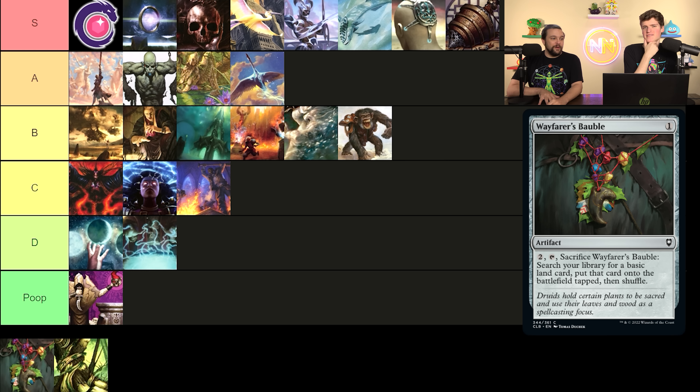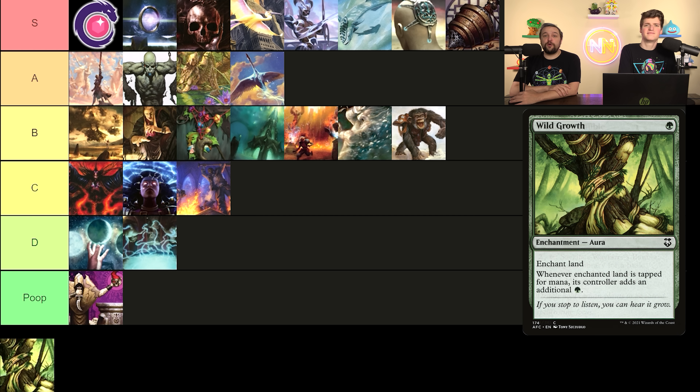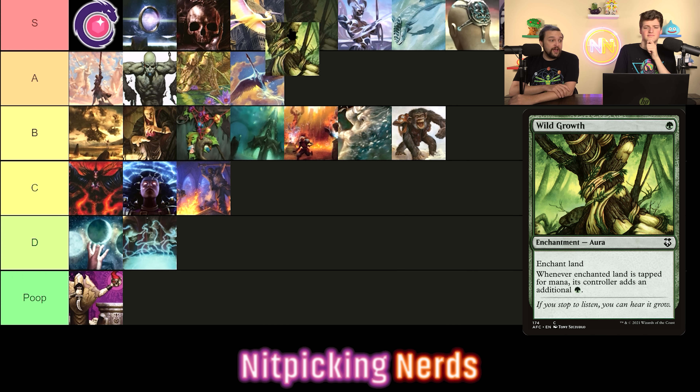Reanimate brings back any creature from any graveyard and you lose life equal to its mana value — it goes straight into play. This is cheating so much mana it's not even funny. Reanimate is the best reanimation spell in the entire format — we have 40 life to work with. All reanimation spells are basically named after it because it's the very best. One mana, bring back anything. It's A tier — so good but doesn't quite crack S because you want a ton of graveyard synergy. The fact that it hits opponents' stuff too makes it incredibly silly.